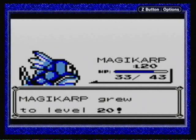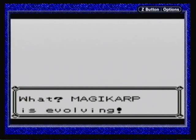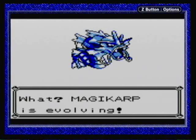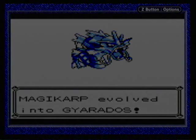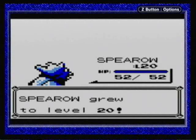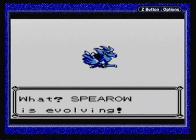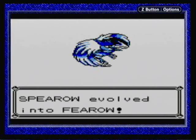Next, we have Magikarp, which was a pain in the butt to raise, but I got it up to level 20, which means it's going to evolve into a Gyarados. When I was younger I used to think Gyarados was so cool — it was like this giant dragon-looking thing that evolved from a stupid fish — but as time went on, I learned that Gyarados really wasn't that great. And finally, Spearow went up to level 20, which means it can evolve into Fearow. And that's all the evolutions we have for today.